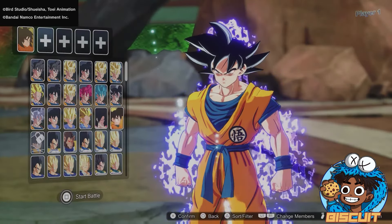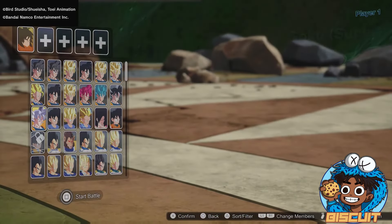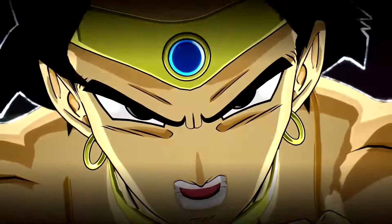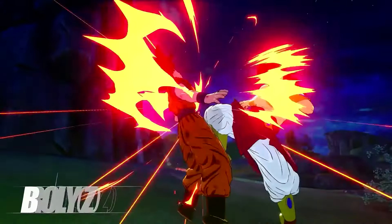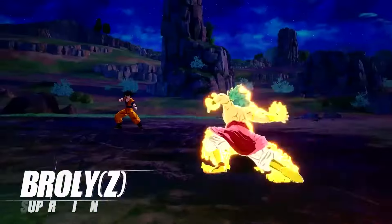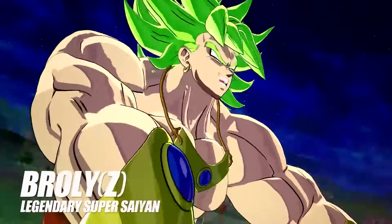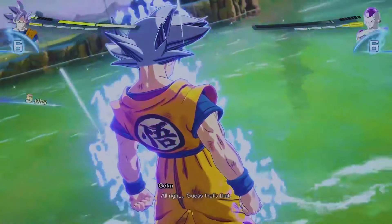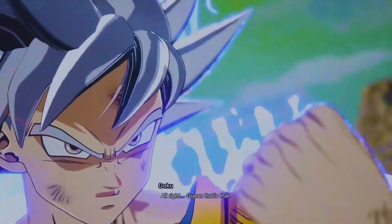Yo, we're back with another video. Yesterday was a good day for Dragon Ball Sparking Zero. We got the full character roster reveal including the pre-order character, and I did a video breaking down all the V-Jump scans from the starting booklet. But we also got some new gameplay which I can show you today, and there were a few things I picked up on that some people may have missed.